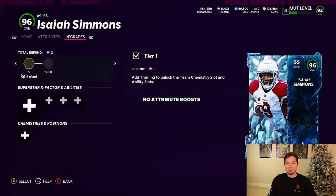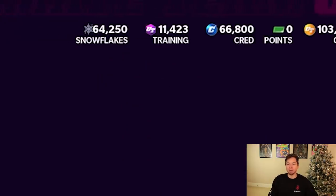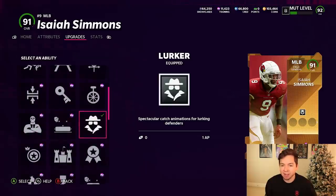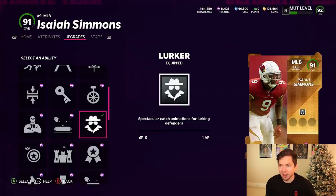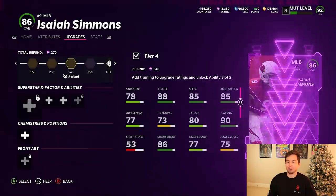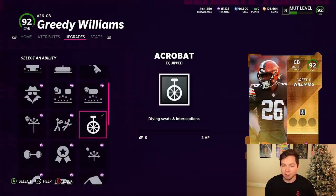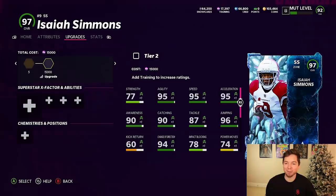We can power up Isaiah Simmons for 15,000 training, which I don't have enough of. Is that even worth it? That's a lot for one player, but I want to see if I can do it. We got some guys we can quick sell for training — we got the other Isaiah Simmons. We're going to refund Lurker; that's going to give us 1,300. Then we can power him all the way down. We're also going to take Acrobat off of Gritty Williams. That is so much training for one player but we got to do it.